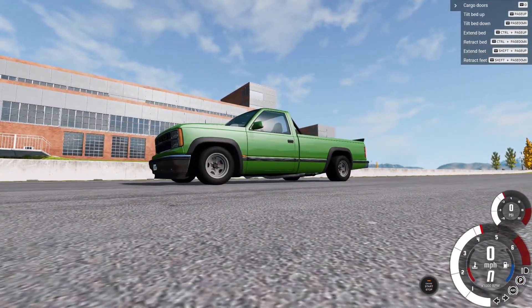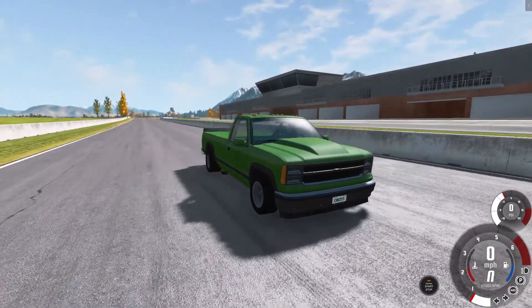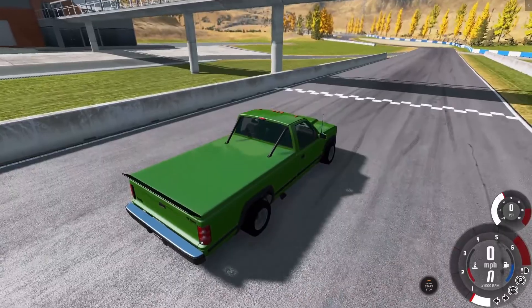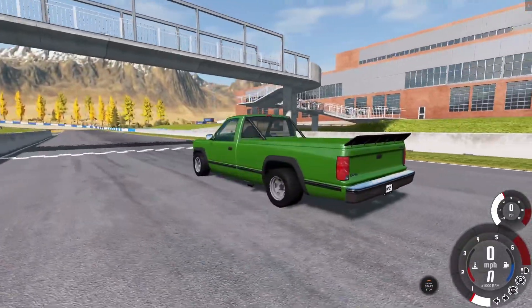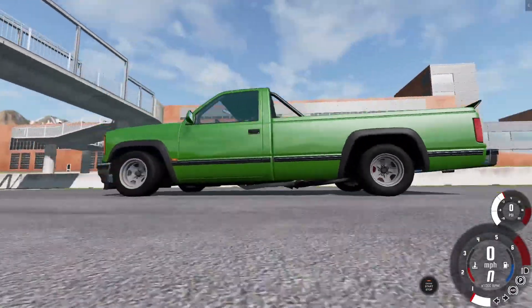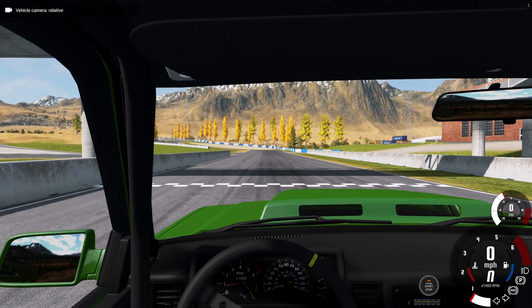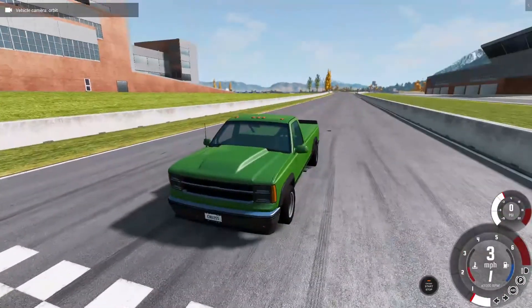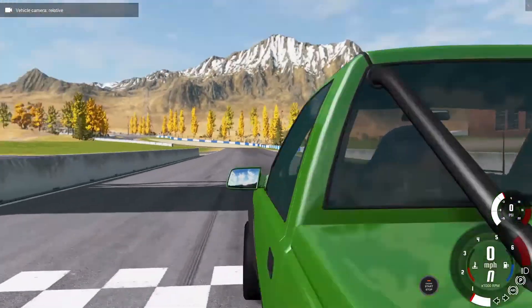A long bed might give us a little bit of a disadvantage on turning radius, but look at what I've done here. I've given it quite a number of upgrades: hood cowl, lights up top, front splitter, side pipes, bed cover, roll bar, a spoiler, and fat race tires. The interior should still be mostly stock D-Series, except for the wheel. And this is a full manual, so everything you see will be me. Race brakes are pretty squeaky, so be ready for that.